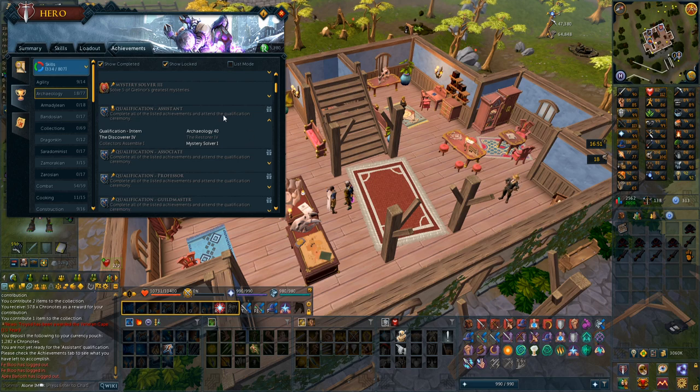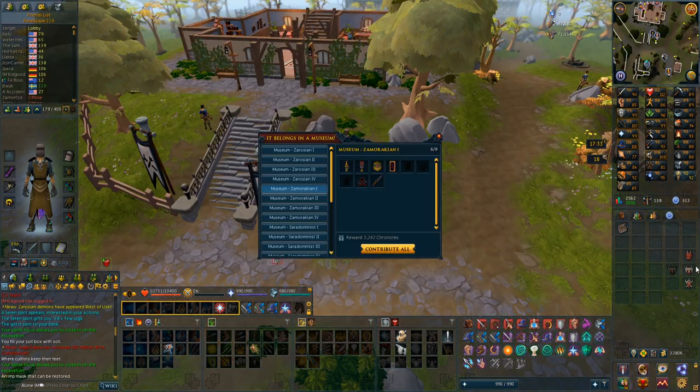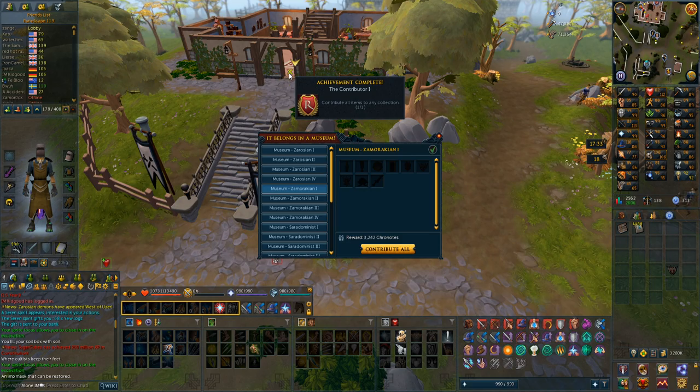Something I definitely should do is complete the qualification for assistant rank. I only need to get one unique collection for an archaeology collector — I can just do the really low level ones — and then the restorer, I only need two more. In my bag I have the last items to complete the entire Samuraki collection and one log, so let's put everything in and that step is now completed.